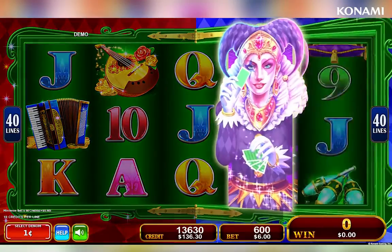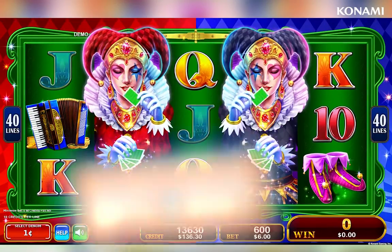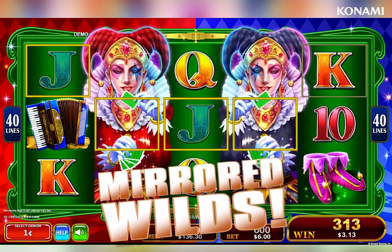Throughout the game, any full reel wilds appearing on reels 1, 2, 4 or 5 are mirrored to replace symbols across the center axis.